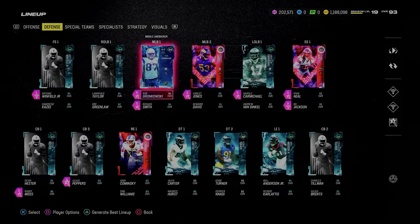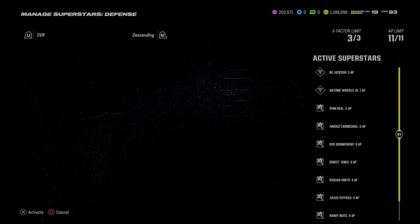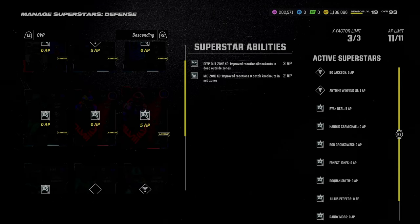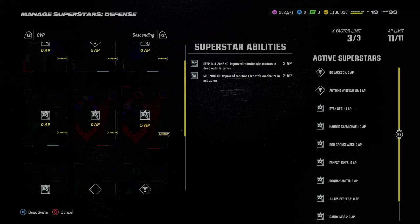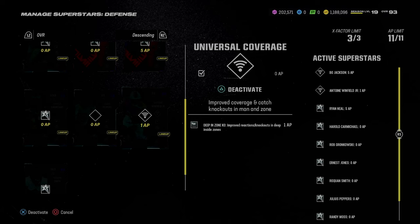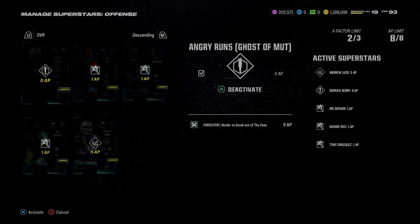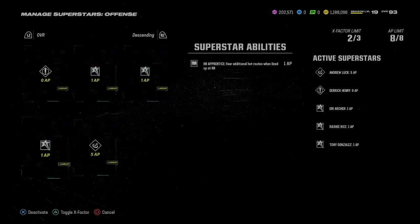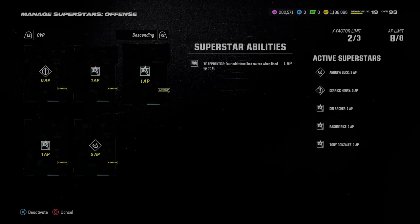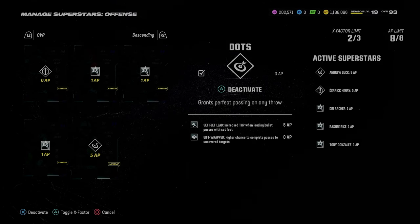I wanted to talk briefly about my abilities on defense - I think it's most significant what I'm doing defensively; offense is kind of standard. On defense, I've got 5 AP on Bo Jackson and 5 AP on Ryan Neal. They both have deep out zone KO and mid zone KO, which we'll be talking about in the gameplay. I've also got a bunch of Lurk artists, and deep in-zone KO on Antoine Winfield. On the offensive side, I'm rocking Andrew Luck - I just really like him. I've got Dree Archer with Running Back Apprentice, Slot Apprentice on Rasheed Rice, Tony G with Titan Apprentice, and Andrew Luck has set feet lead and gift wrap.